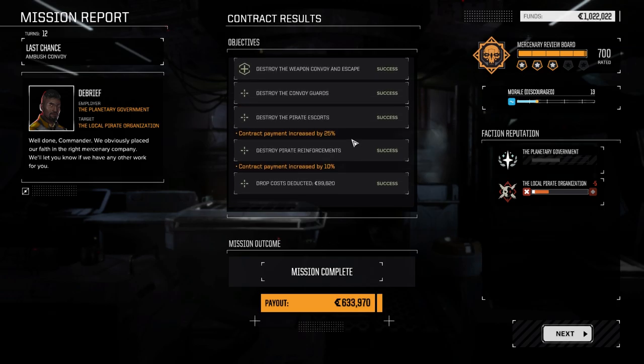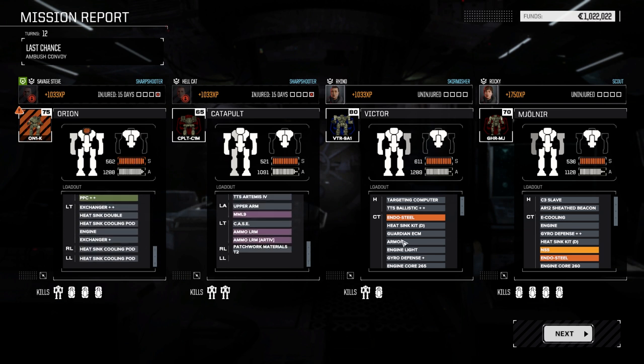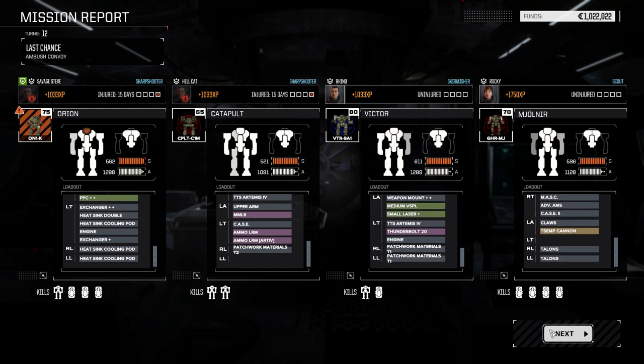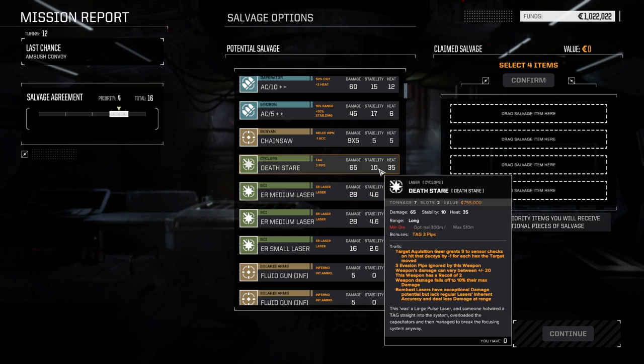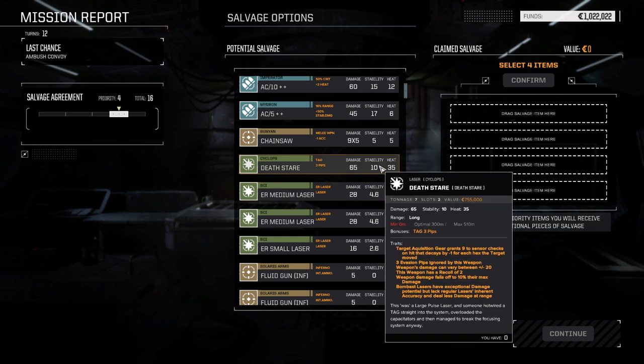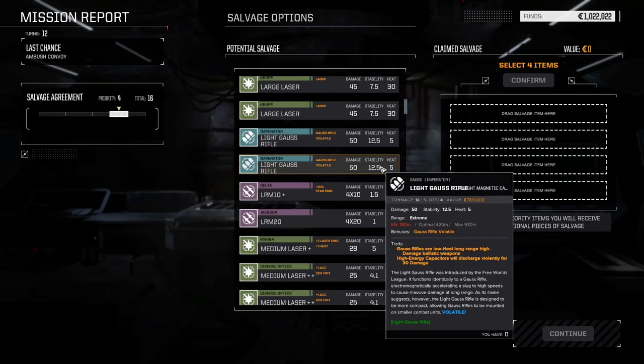Payment increased by 35%, which is always nice — 633,000. And other than the head hit, I think we did pretty well. Don't think we got any internal damage — nothing was removed. So let's see what we can pick up here. That's two slots though — I think we need a small cockpit or something like that to be able to use this thing. It's really not worth taking. Like Gauss rifles — 12 tons? This just seems unreasonable.